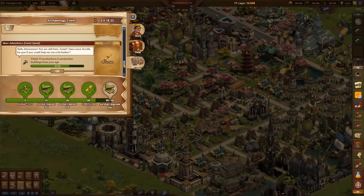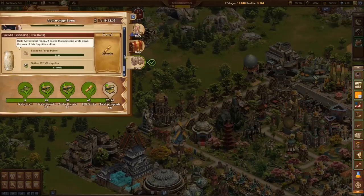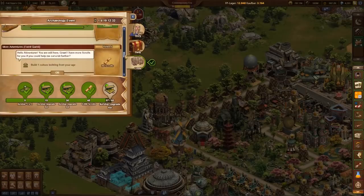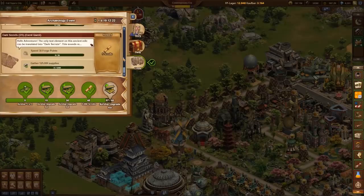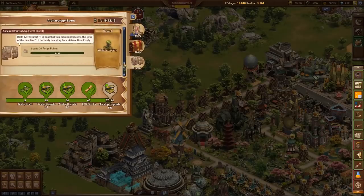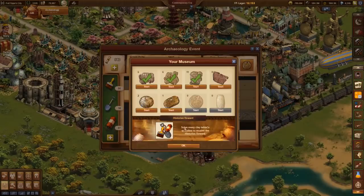All these mini quest lines have similar quests — complete one and all others that are active at that moment will also be completed. The best example is a 4-hour production quest: do it once and all 6 quests are completed. The first 4 quests of each mini quest line give a reward of 5 scrolls, and the final quest provides a nice small extra reward. For completing all 8 mini quest lines, the historian reward is granted: a toolset plus an avatar.